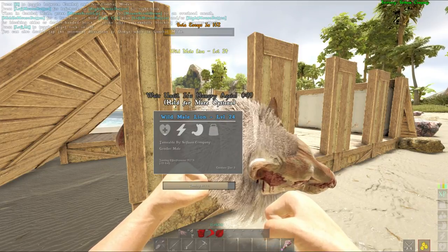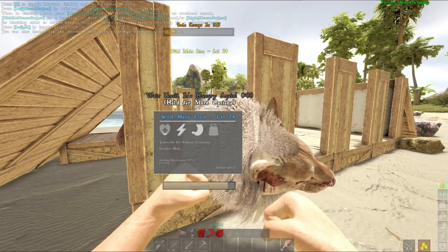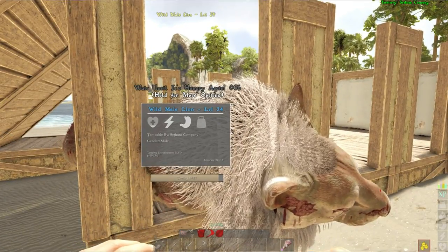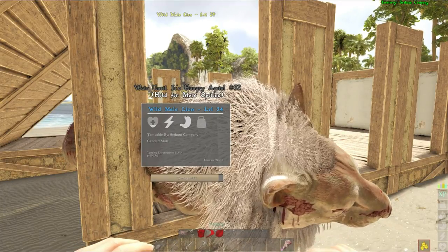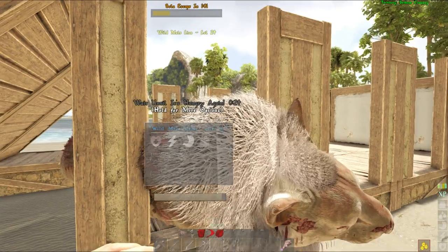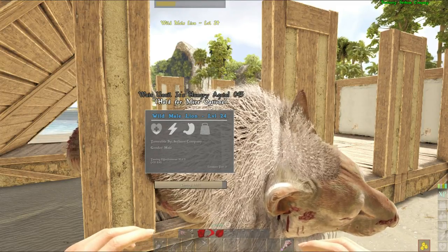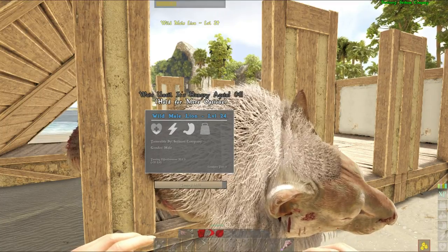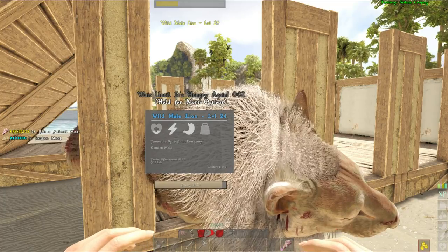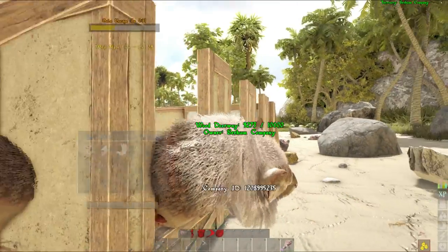He needed about a stack of prime meat — kind of 20. I would obviously bring more than that because prime meat does spoil, so factor that in as well. I don't recommend using a rifle on the lion to kite it into the trap — I would use a ranged weapon such as a bow. The rifle does too much damage and will kill it in one shot. To kite it into the trap, stand at the edge, align yourself so the lion has a direct path to you, and once it's close, jump in then run out.